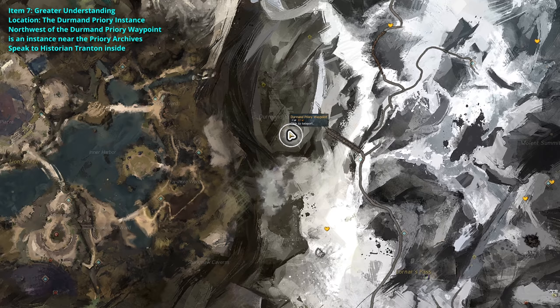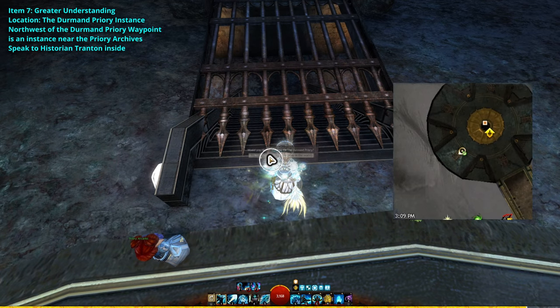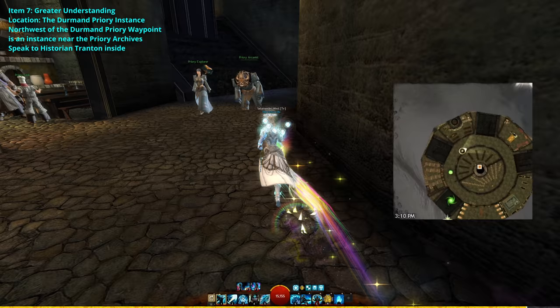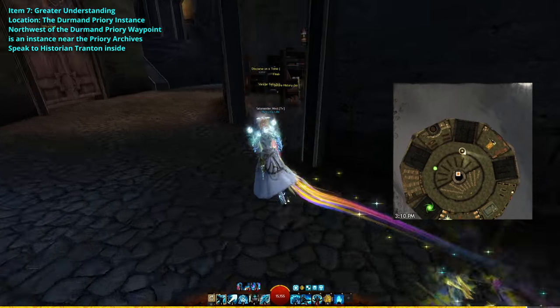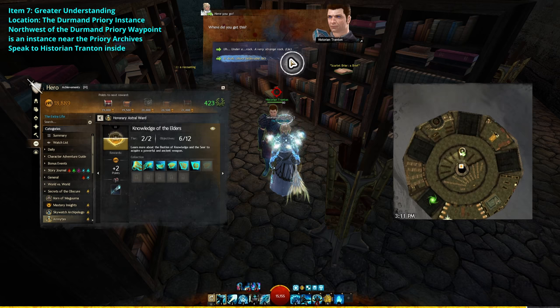Next, take the German Priory waypoint on the Lornis Pass map and head northwest. Go into this instance here that leads down the stairs into the German Priory and once you're inside, go left. In one of these center rooms, you'll find Historian Tranton. Speak to him and lie about where you got the artifact to complete the greater understanding.